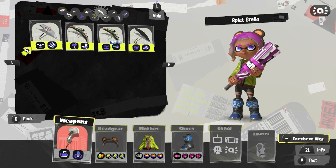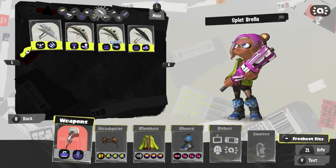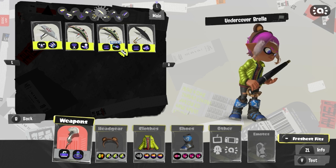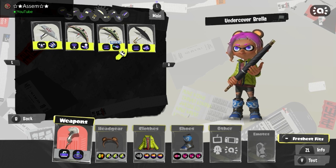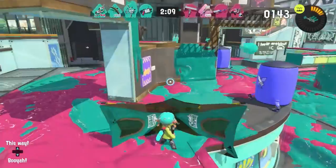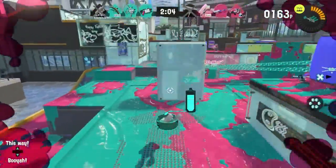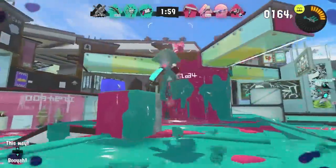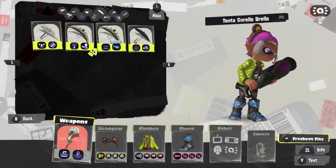For brellas, I'm a bit more unsure — the Flat Brella is decent but not amazing, and the Undercover is okay but pretty weak. Out of all brellas, the Tenta Sorella Brella is by far the best for Gambit due to its aggressive potential. Ink Mine helps with getting assists and kills if you get opponents low enough, and Ink Strike is just a great special — we all saw that from the two-miniature Azuka's challenge.